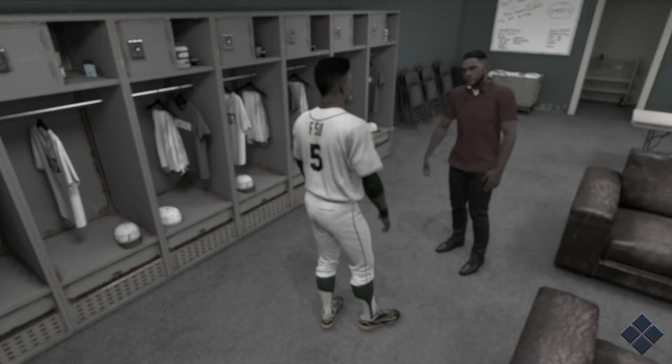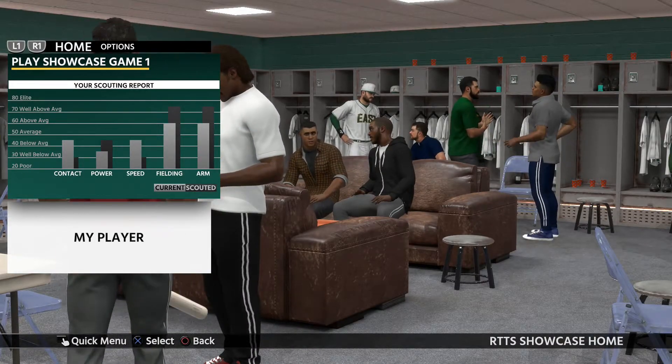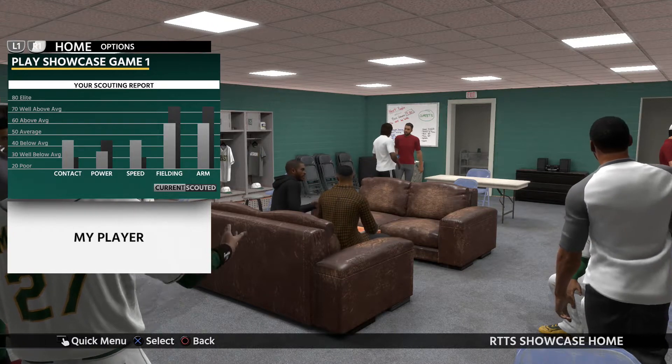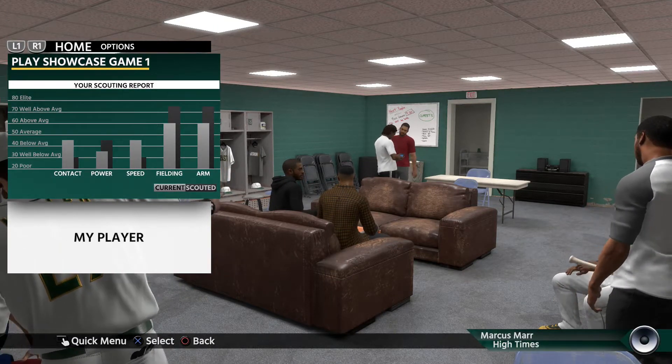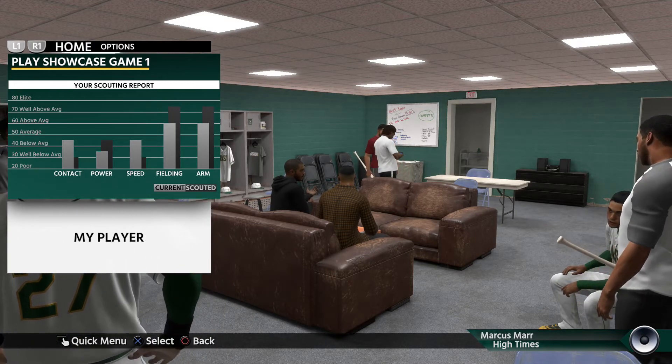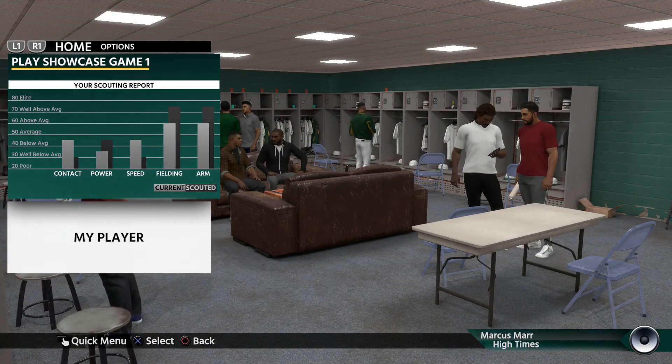That pretty much wraps it up for episode one. Next episode we're gonna be playing the first and second showcase game and doing the draft. Hopefully we get drafted by a good team because I am not trying to play for a garbage team, I'm trying to win World Series out here. Thank you so much for watching, this is Straight FSU and I'm signing out.